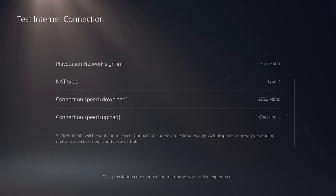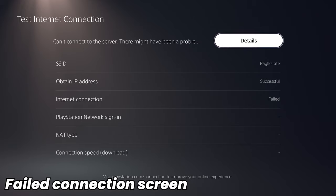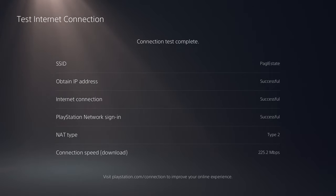Everything is working just fine for me. I'm having no issues with my internet right now, so everything is going to come back as connected and signed in. But for you, you'll most likely see a message that says Failed to Connect, Wi-Fi Disconnected, PlayStation Network Failed to Sign In, something along those lines. Just keep in mind it will look different because I'm not having any connection issues right now.